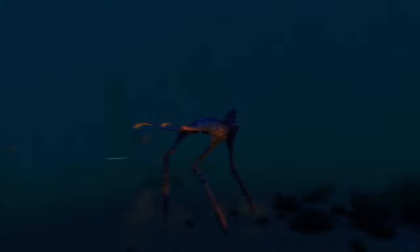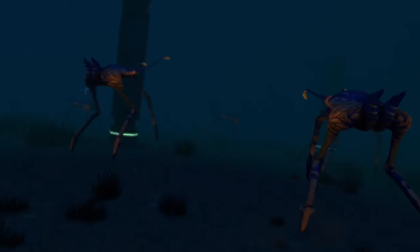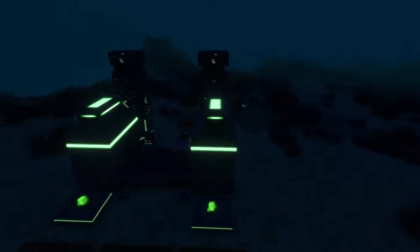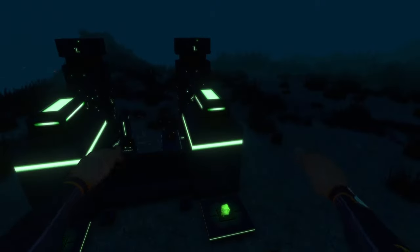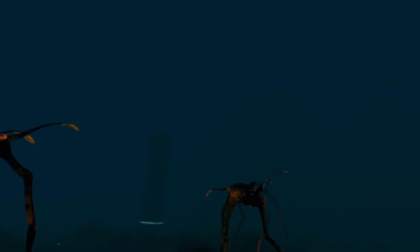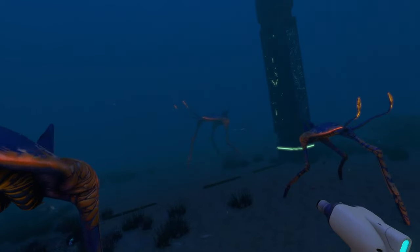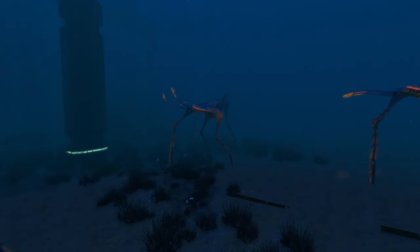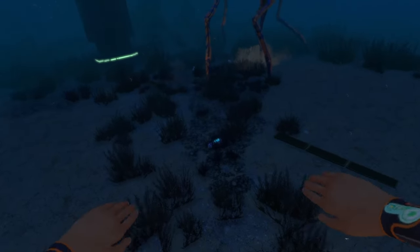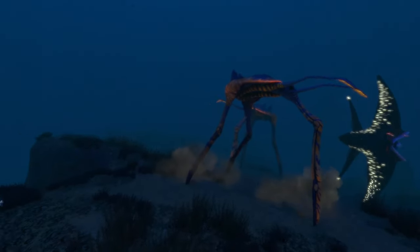The last highlight from this mod is the new precursor structures it adds. This one is on the Sea Trader's Path — it's not as big as most precursor structures but has a small area and two giant pillars, presumably where the sea traders walk through. This mod also changes creature spawns, making some creatures appear a little more frequently.